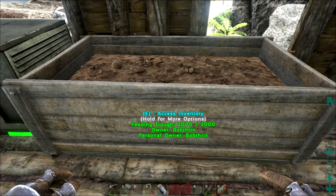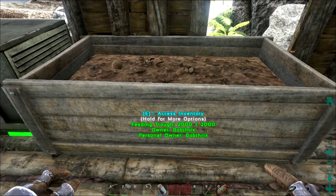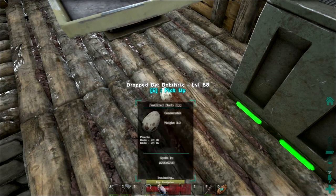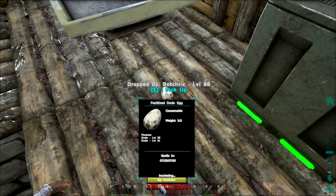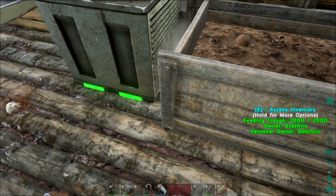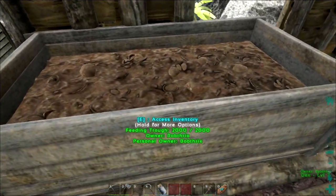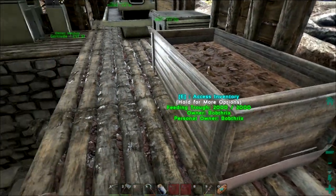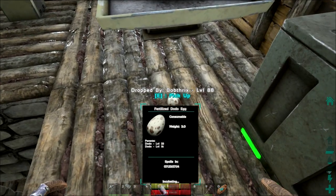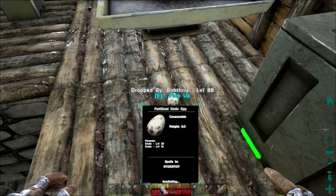Just to ensure this time nothing goes horribly wrong, I have installed a feeding trough next to the aircon, so even if the egg hatches when I'm not here it will be able to be fed and everything will go well. In the future I will be building an incubation room with aircon, campfires, and a feeding trough nearby so we can hatch multitudes of eggs at once.